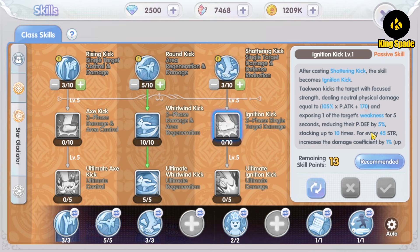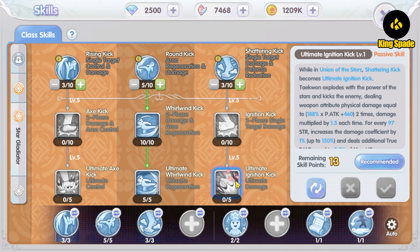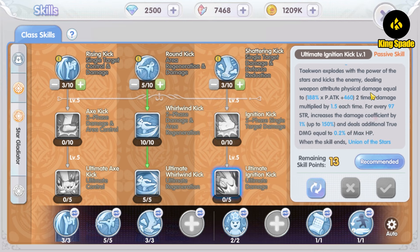The Shattering Kick is a single-target kick that lowers the target's defense. Its enhanced skill, the Ignition Kick, has the same effect but with higher damage. Its ultimate form, the Ultimate Ignition Kick, deals two hits of single-target damage — multiplied each time — and also deals extra true damage, making it a powerful single-target damage skill.